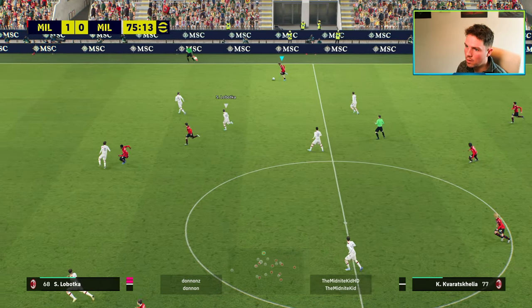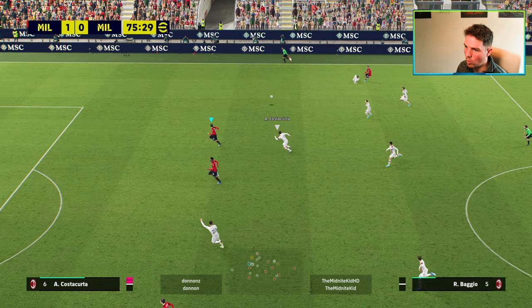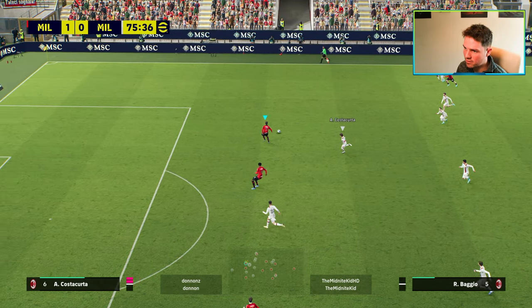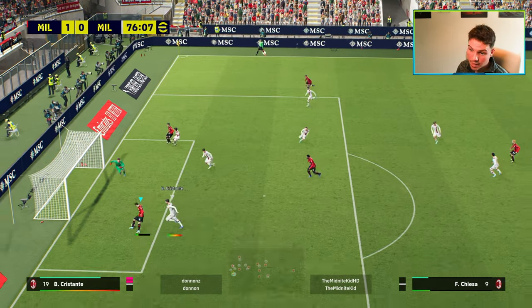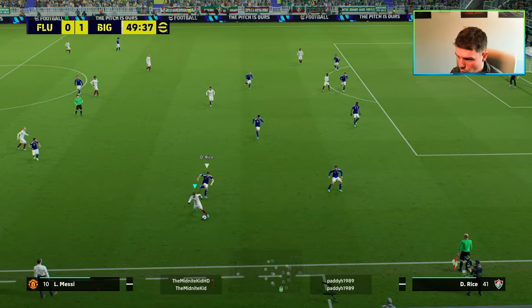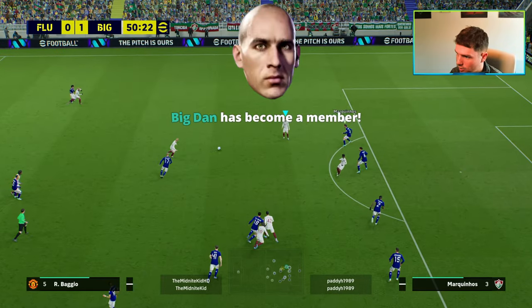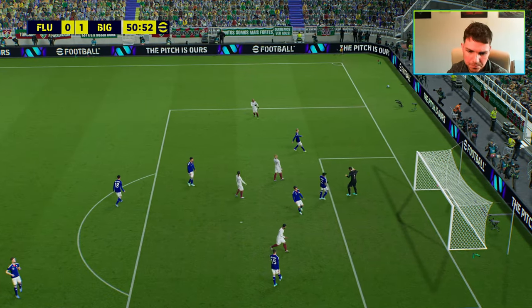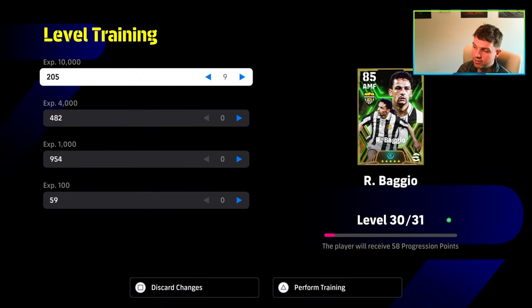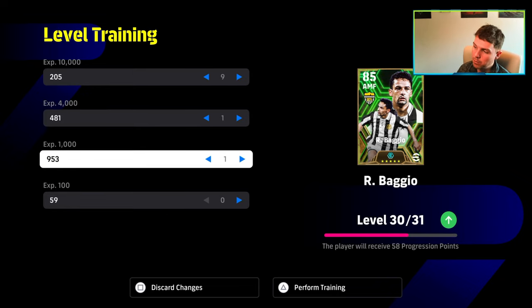With Baggio, you are going to be getting two types of players depending on how you train them up. We actually have four builds, but two main builds with a couple of alterations. I think Baggio's biggest strengths after five or six hours of playing with him up front and in different positions — AMF, SS — is his movement, his player ID and his player style, while also being an excellent dribbler. He's definitely one of the most deceptively strong and quick dribblers that I have played with. You are going to have to spend about 100,000 XP on him to train him up.